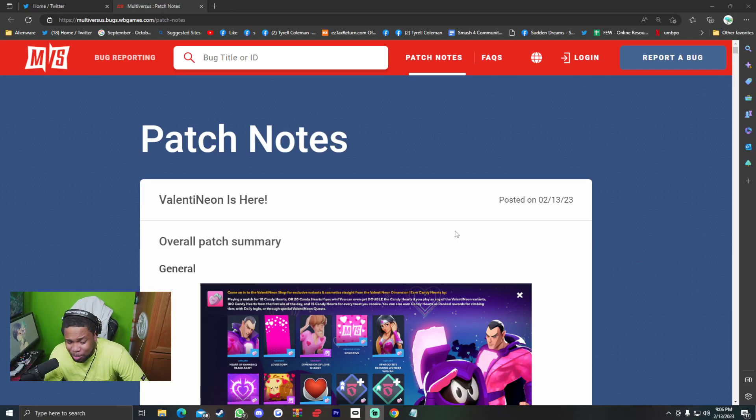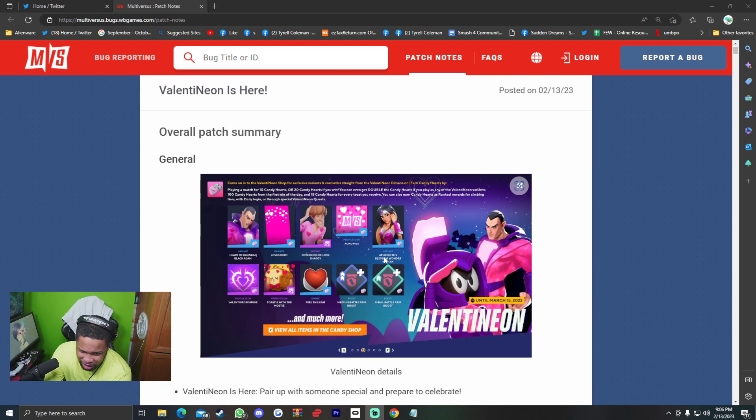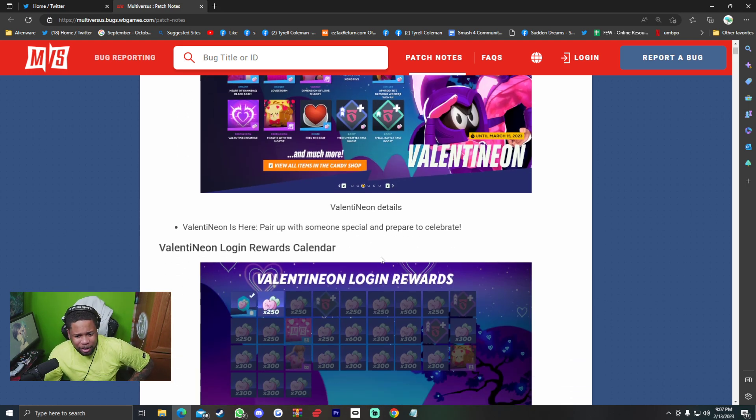What is up, long time no see. We got patch notes today for the Valentine Neon event — it is Valentine's Day with neon colors, posted on February 13th, 2023. You can already see some nice variants available with candy. You got Black Adam, Marvin the Martian, Wonder Woman, and Shaggy. I'm going to prioritize Wonder Woman, then Shaggy. Love is in the air — let's get into these patch notes.